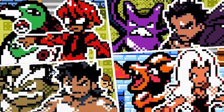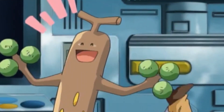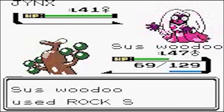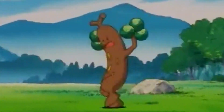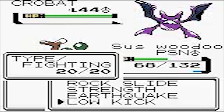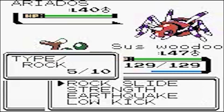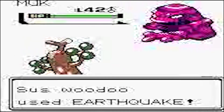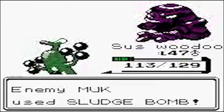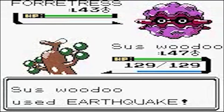Going forward to the Elite Four, Sudowoodo has a few tricks for each member. For Will, it can try to hit one of the Xatus or Jynx with Rock Slide, but it will never beat more than one of these targets thanks to its poor special defense and speed. The Koga matchup, while way better, thanks to Koga having Bug, Flying, and Poison-type physical attackers in Crobat, Ariados, Venomoth, and Muk, the poor speed comes back to bite hard, as Woodo will always sustain a Toxic and slowly gets worn down, getting two or three kills.